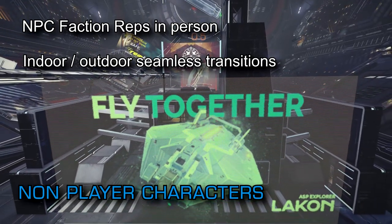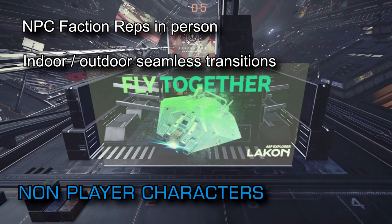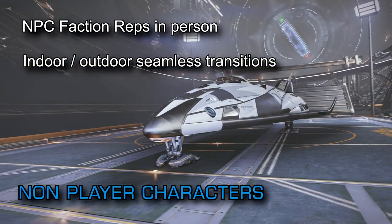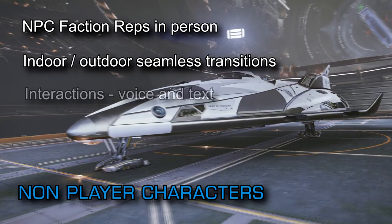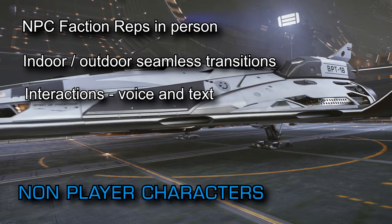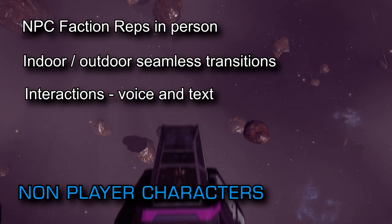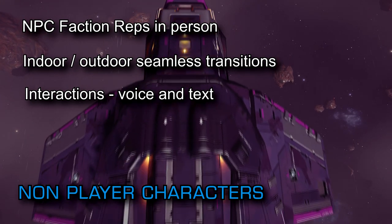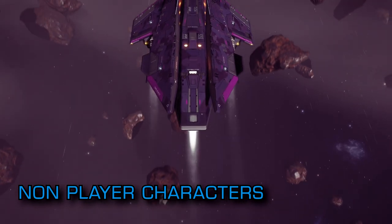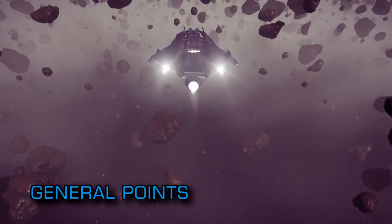Inside the social spaces, NPCs will be walking around and going about their business — you can sit and just watch people if you so desire, including looking out of the huge windows and watching the activity in the starport beyond with ships coming and going. Interactions with NPCs will be presented with a mix of voice acting and text. Motion capture technology has been extensively used in Odyssey, mixed together with a layer of hand-keyed animation. Also, an on-foot version of CQC is coming with Odyssey.